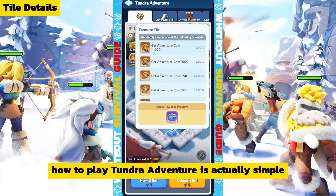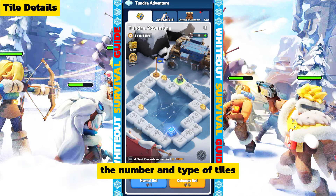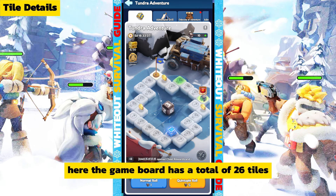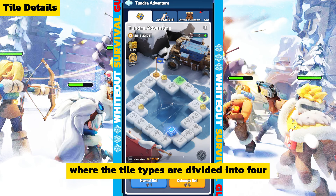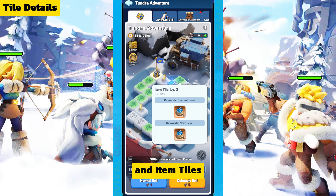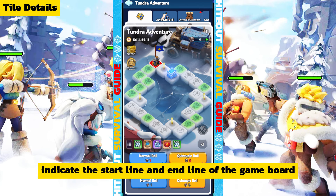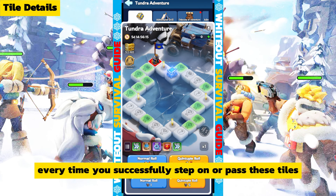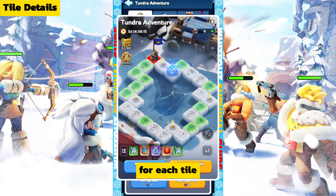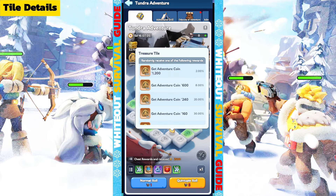How to play Tundra Adventure is simple, but you need to understand a few things first. The first is the number and type of tiles. The game board has a total of 26 tiles divided into four types: starting tiles, treasure tiles, event tiles, and item tiles. Starting tiles mark the start and end line of the board. Every time you step on or pass them, you get two random items and one XP. There is only one starting tile on the board.